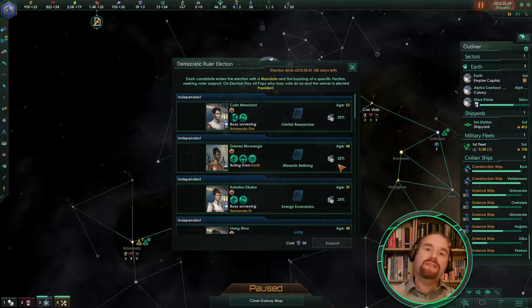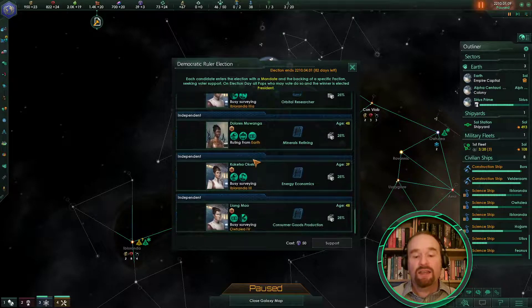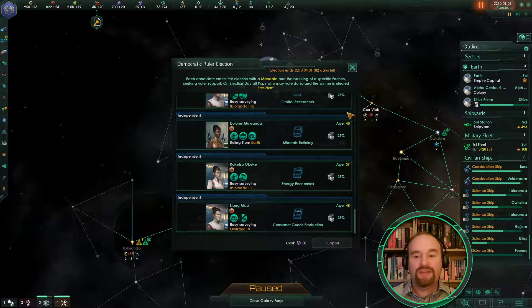However, to support any of these costs 50 influence, which we don't have, and it won't guarantee you winning the election — it will only give you a boost to the percentage chance. At the beginning of the game when you're really short on influence, Dolores is a very good candidate because she's got three separate useful traits. We haven't really got the money anyway so we'll see what happens.